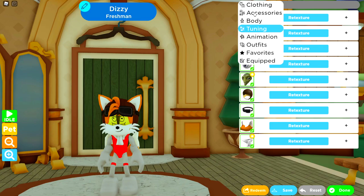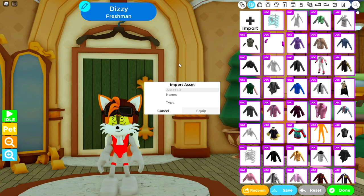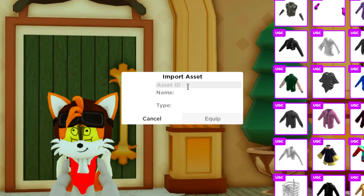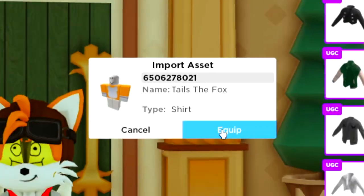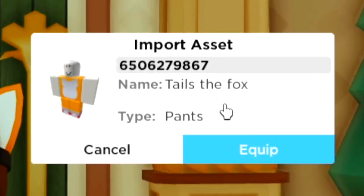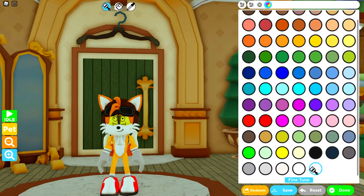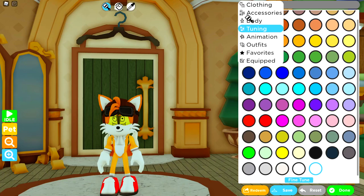Before adding the last accessory item, let's get some clothing imported - at the moment it's just the standard gray texture from building a character from scratch. We'll try the texture code for the Tails the Fox shirt, apply it, then apply the pants as well. All the texture codes used in this build will be in the description below. We also need to paint the hands white, which we'll do now - and that's looking pretty good.